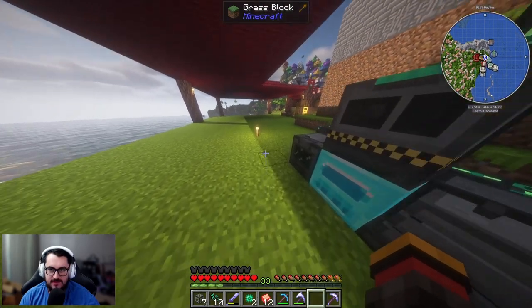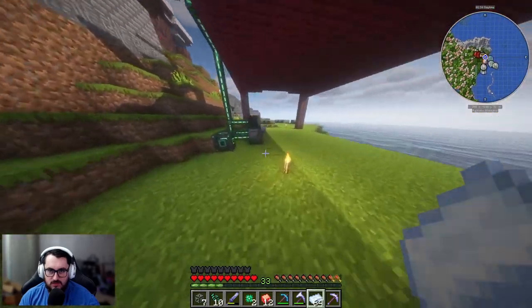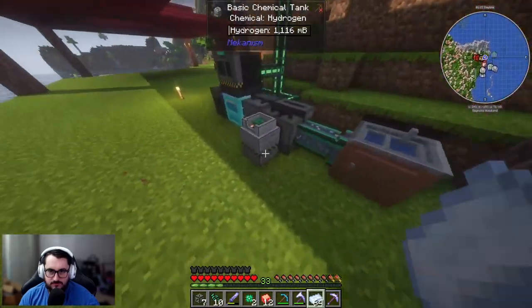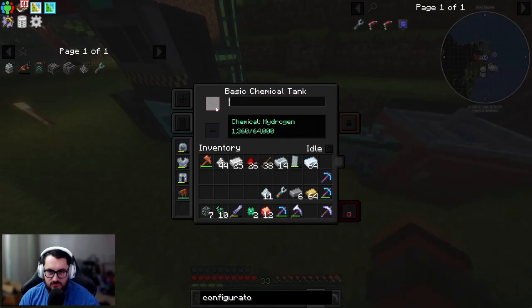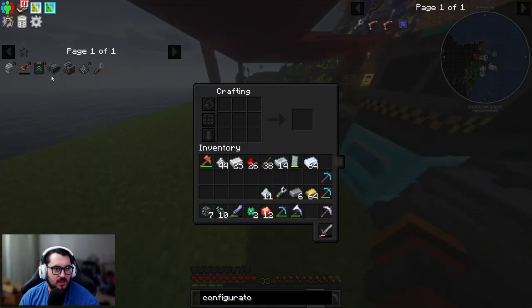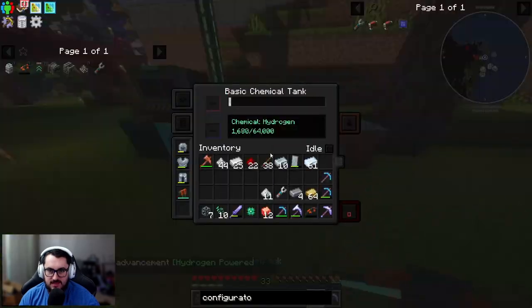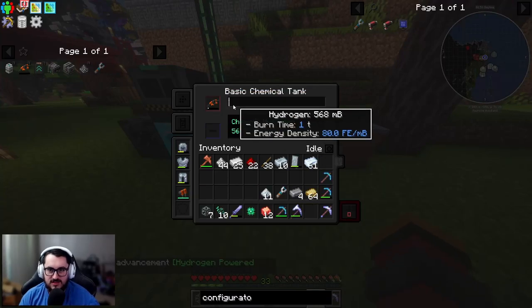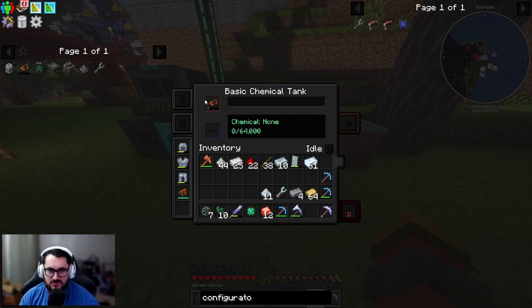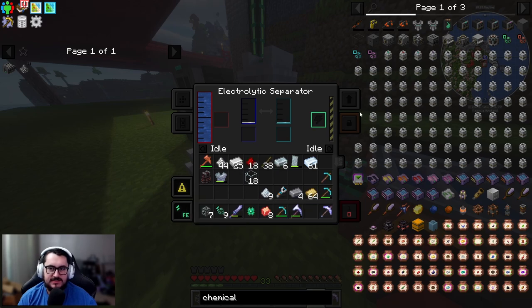I have the tin ingots getting made, and that's going to be done. What we're going to do is fill the jetpack up with hydrogen. I'll make another chemical canister, then throw the jetpack in and it fills up with hydrogen — mixed with the hydrogen being produced right there. Amazing. I will say this thing took a lot of power for no reason.